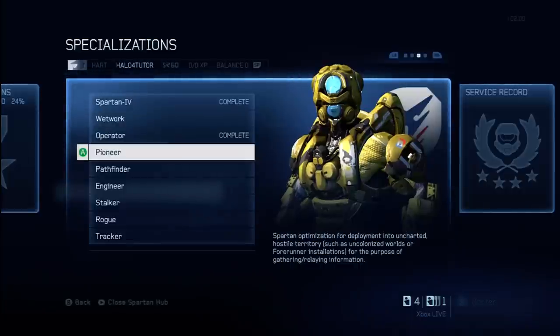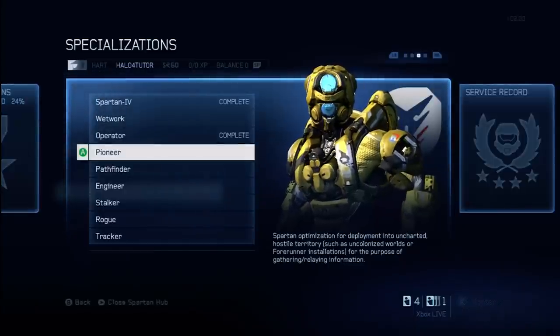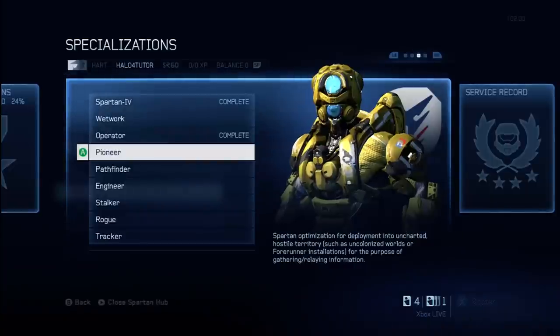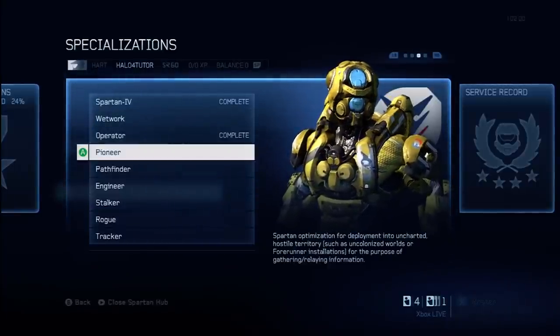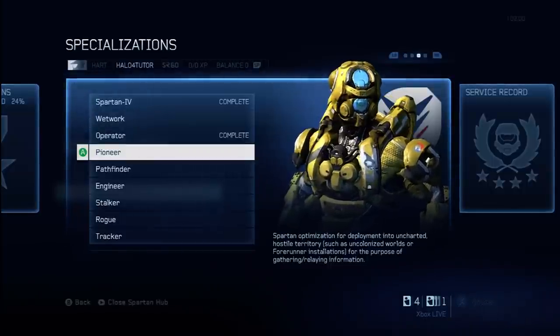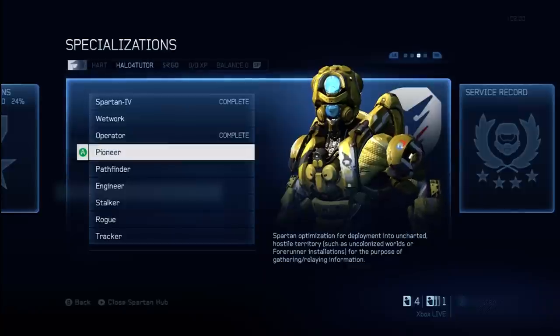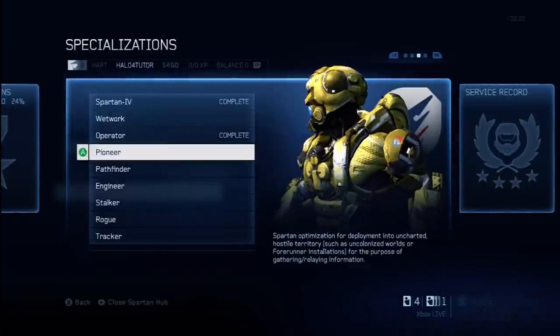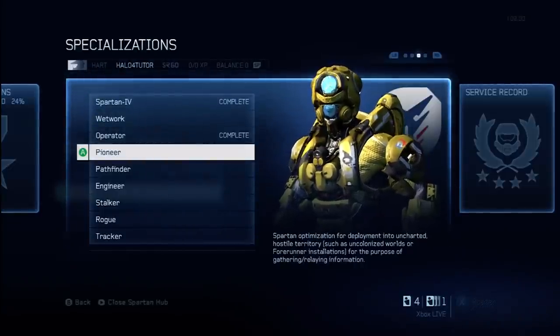There's another group of players who also have access to all eight specializations — if you played Halo 4 during the first two weeks the game was released on Xbox Live, you're going to get an email associated with your GamerTag or Xbox Live account. Go into that email, follow the link, and it will take you to the Xbox Live website where you can unlock all these specializations with the click of a button. If you haven't checked that email, make sure to go back and check it out.